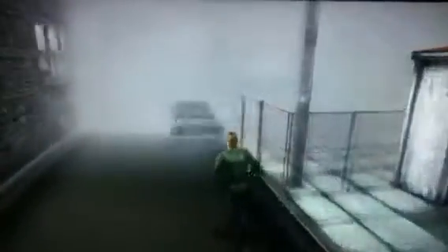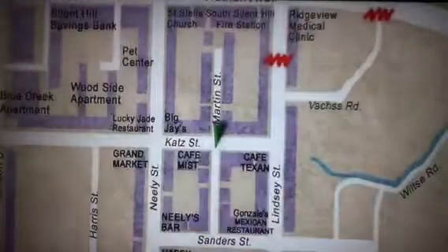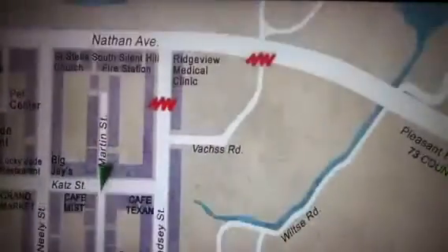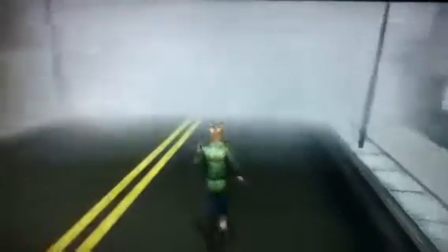Basically, we want to head over to Woodside Apartments, which is right over here. So if you press Y, or triangle, or whatever console you're playing on, you can bring up the map of the game. This basically shows you the entire area. We need to head to Woodside. Pretty sure if you go down here, you'll find it.